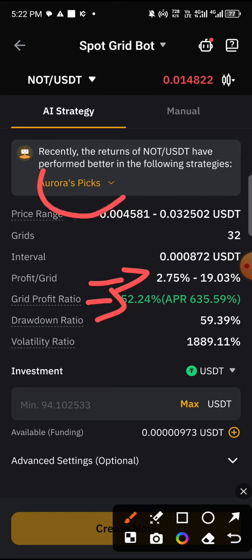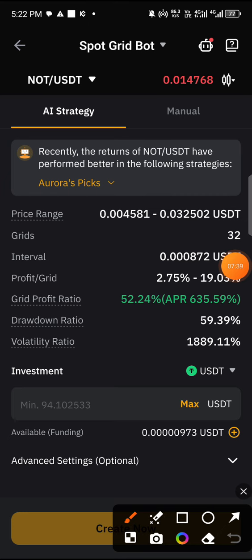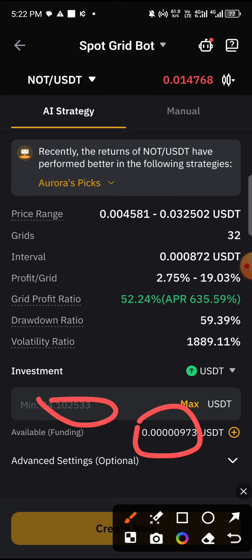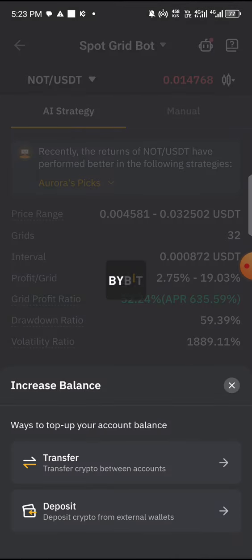If you're not comfortable, you can check another Aurora pick for a token — you may need to rewatch this part to understand. What we've been doing is simply checking different tokens so we can see the minimum amount we can afford, so the bot can trade for us. Once you've decided on a token, the next step is to put in your funds. Your funds must be in the funding wallet for this to work, so if it's in your spot wallet you need to move it.